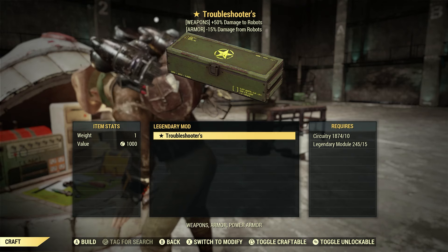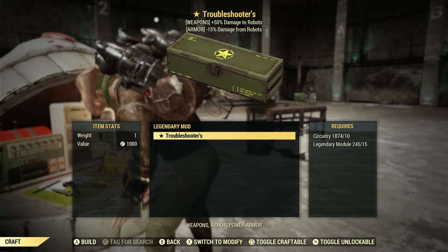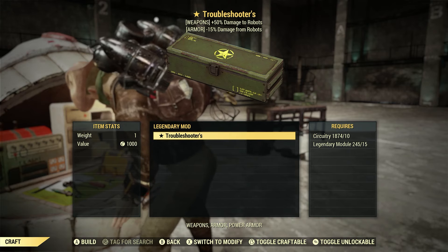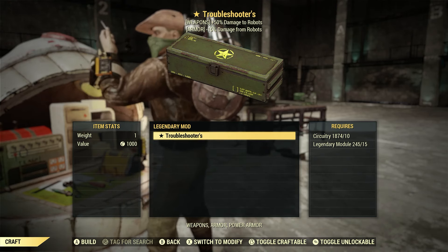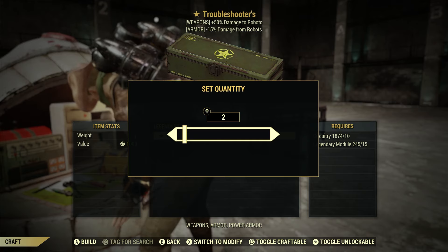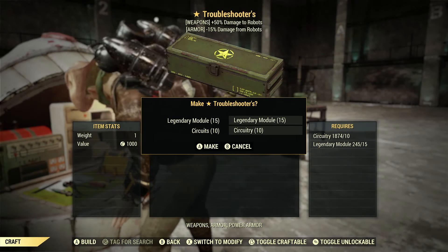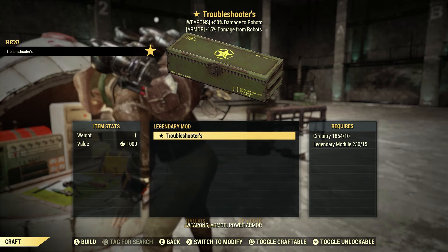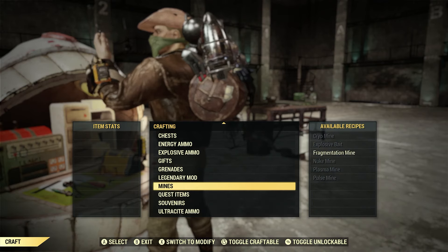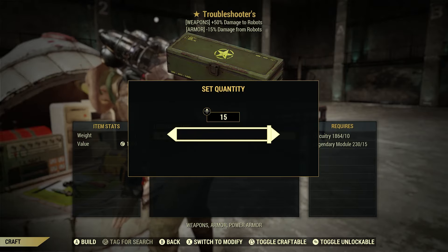The crafting cost is 10 circuitry and 15 Legendary modules. So that's the mod — and we can craft as many of these as we want. You're only limited by how many resources you have. Let's craft one for now. So that's something we will always know — we can craft it as long as we have the resources. All right, let's head back to our armor workbench and go modify/repair to see if we can put that on the Secret Service chest piece.